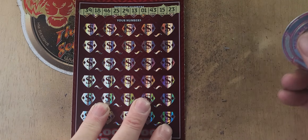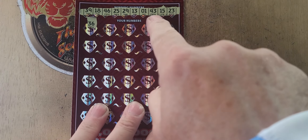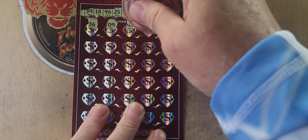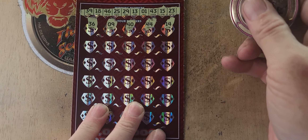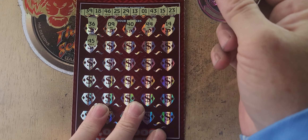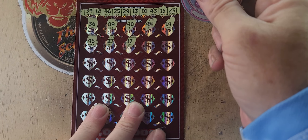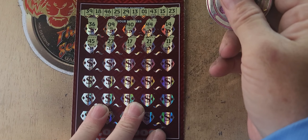Alright, those are our numbers — I'm not going to call them out, we're just going to look for a match. 36, no. Number 9, nope. How about 40? No, 40 not up there. 44, nope. 14. I want to get a multiplier bad. We have 13 and 15. 45, 46, 27 — nope. 17, we have 18. 21, it's not there. 11, nope.